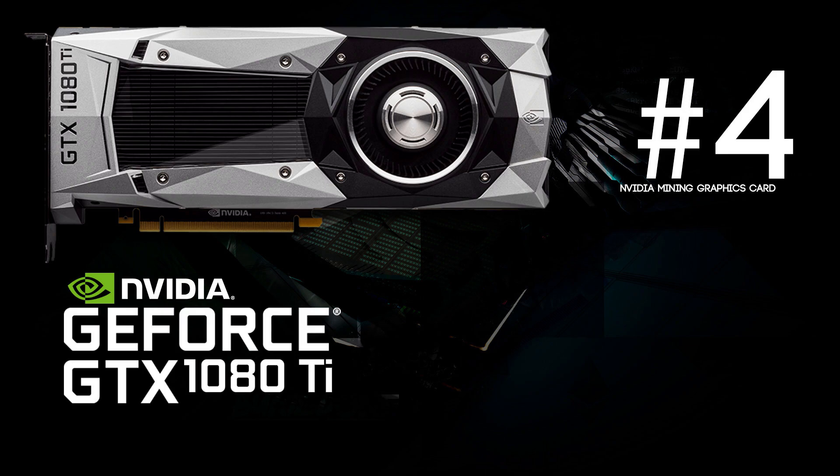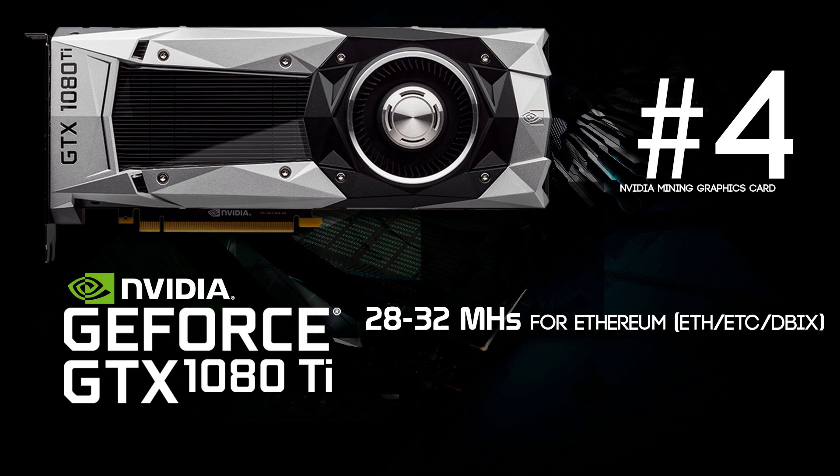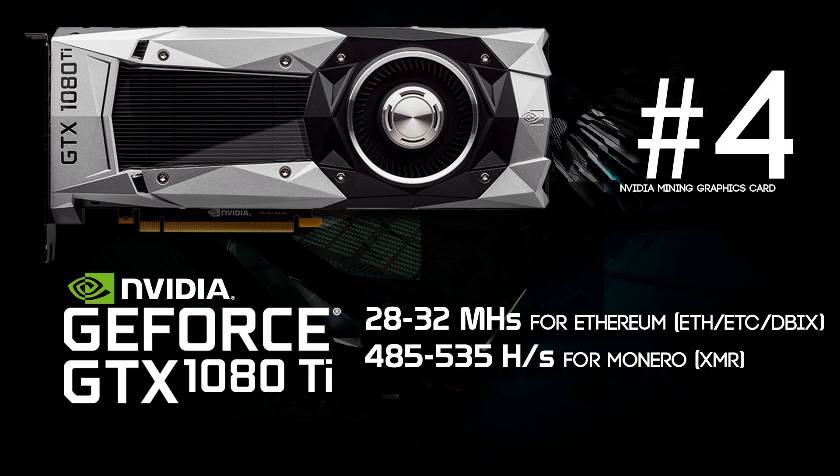For number 4 we have the GeForce GTX 1080 Ti. This card comes at a phenomenal price of about $800, but it's capable of doing 28 to 32 megahashes per second, which is a bit high compared to the RX 480 8 gigabyte with its high price tag. This card landed on number 4 because of its high price. For Monero it's capable of doing 485 to 535 hashes per second, and for Zcash we're getting 660 to 710 solutions per second. This card is a badass.